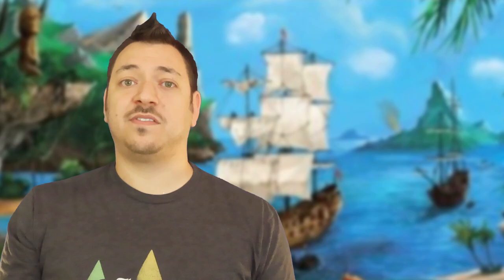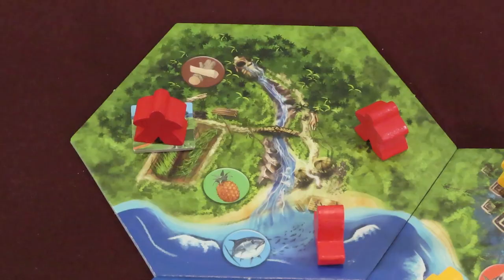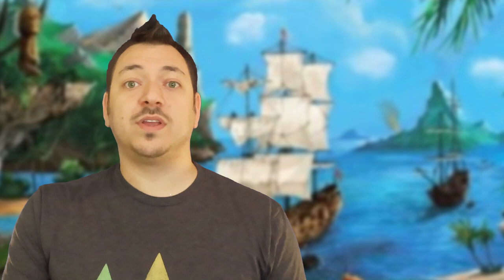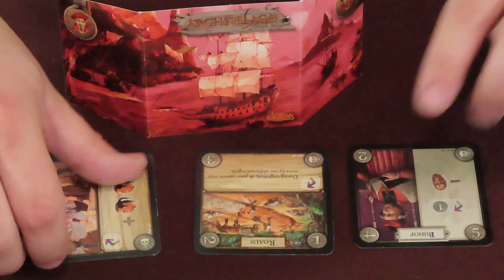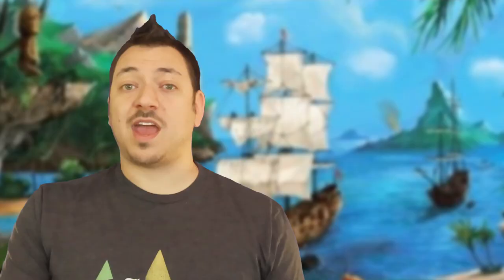Each round is made up of six phases. An overview is shown in the center of your privacy screen. Disengagement is the first phase — you can skip this during the first round. In future rounds, meeples standing on resource icons or buildings are considered engaged and can't do anything else. During the disengagement phase, they come off the icons to be ready to use again. Additionally, any tapped evolution cards in front of you become untapped. Meeples that are laying down are considered rebels — during disengagement, they stand back up and are no longer rebels.